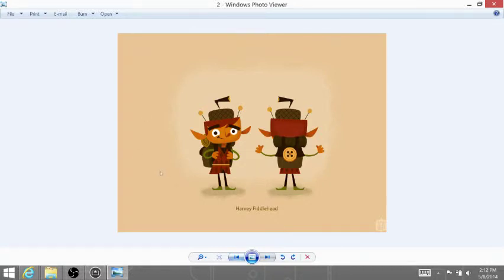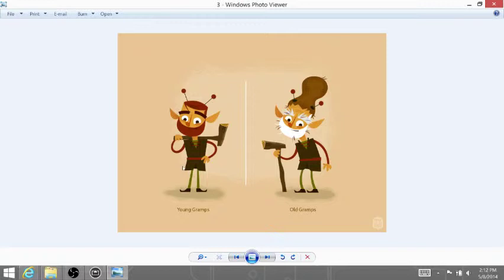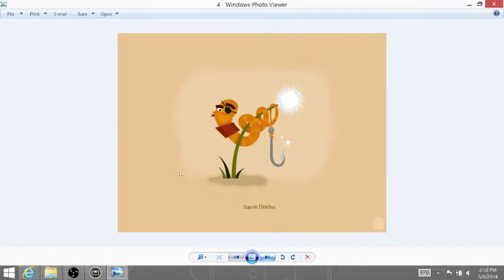These two you've seen — Figo and Harvey. This guy you probably haven't — this is Gramps. He's coming soon; within the next two weeks, you'll be able to create with him. Only old Gramps for now — young Gramps is just here because he's handsome. He's got the physique of a model brownie. And then we have one random character who is Gramps' tough and really random friend — his name is Squirm Diddles the Worm. You'll be able to play with him soon, and his animations will be different than any character we've done so far.